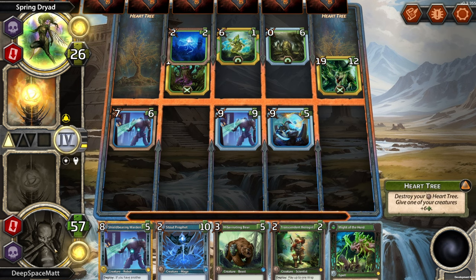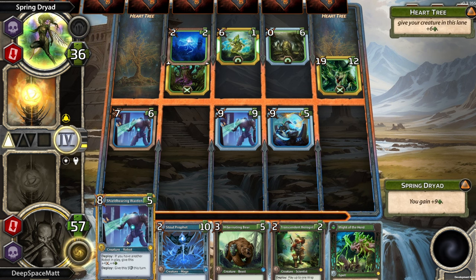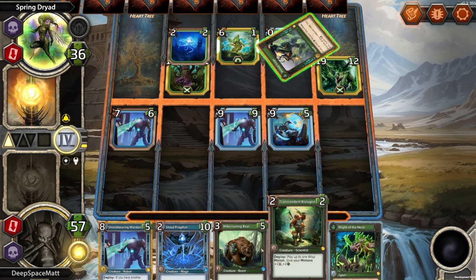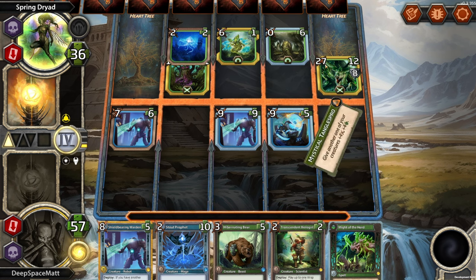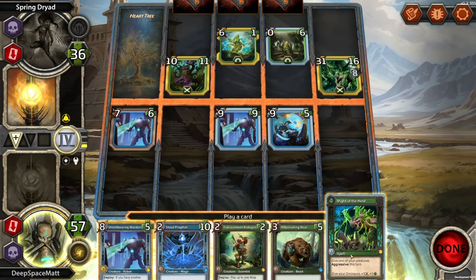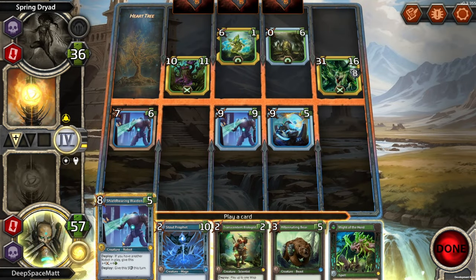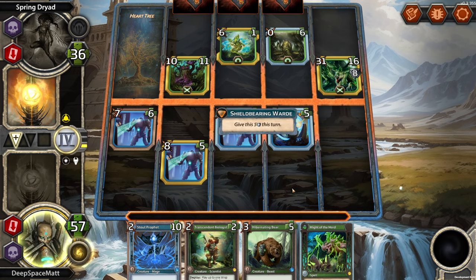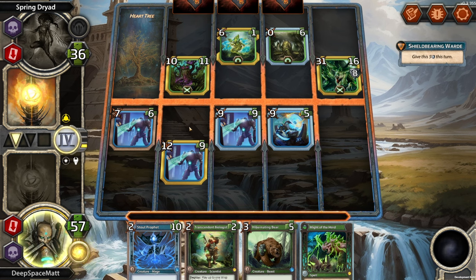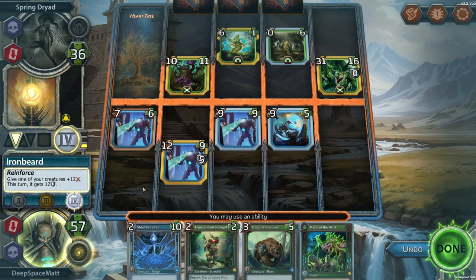We have our ability — destroy your Heart Tree, give one of your creatures plus 6. This is the robot synergy that we've been sort of doing. We have no dinosaurs left. Oh, this breakthrough — 27? We're just going to lose. We need to draw that card. 31? Let's go here — that'll trade at least for the moment, unless they do something about it. What is our ability here? One of your creatures plus 12, and plus 12 shield.